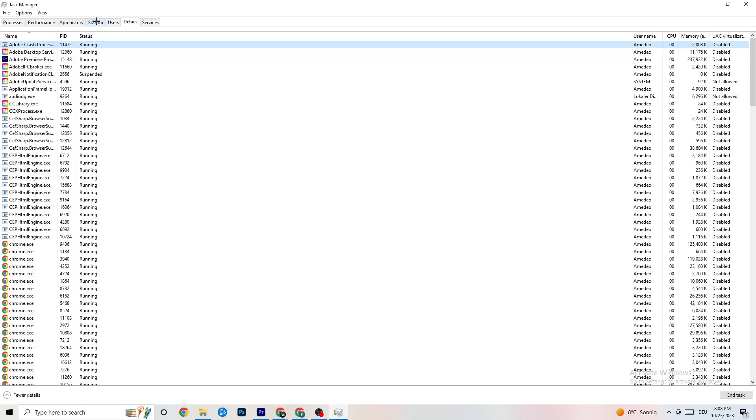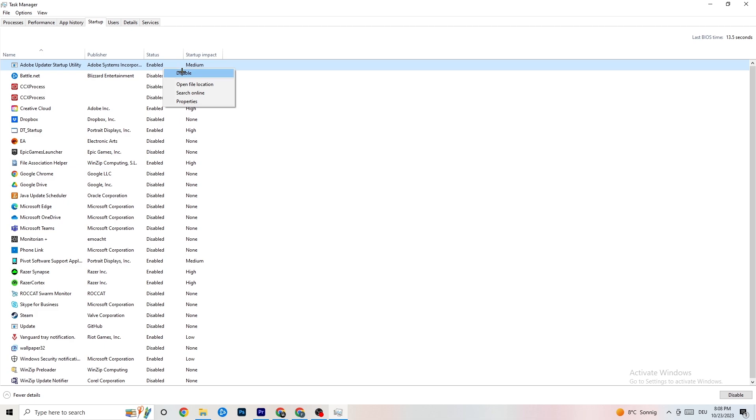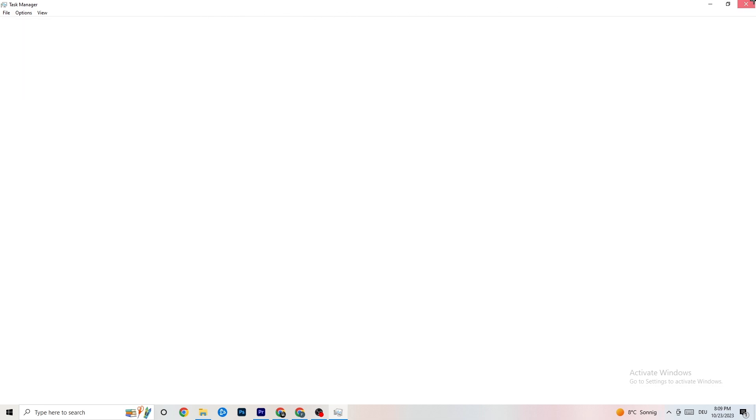Next, go to the 'Startup' tab in the top-left corner of Task Manager. As you can see, I've disabled nearly everything. Disable every single program that is auto-starting in the background to decrease your GPU or CPU usage. Right-click any program you don't need and click 'Disable.' Do that for every startup program you don't need. Once finished, close Task Manager.